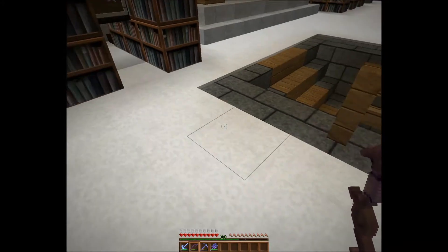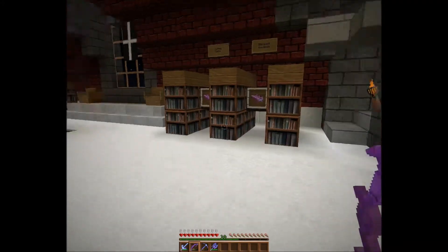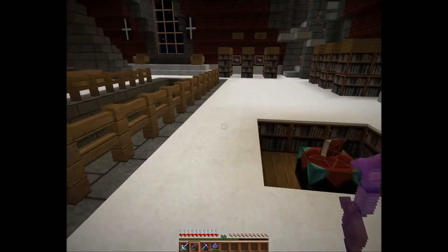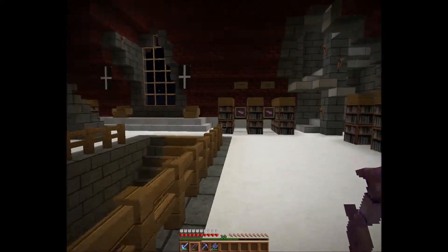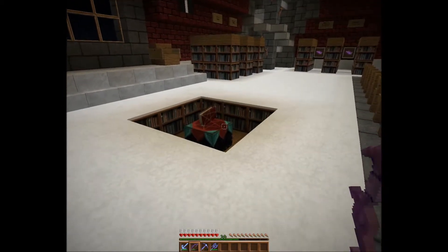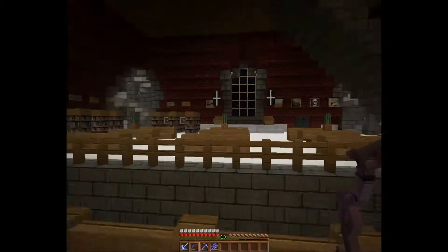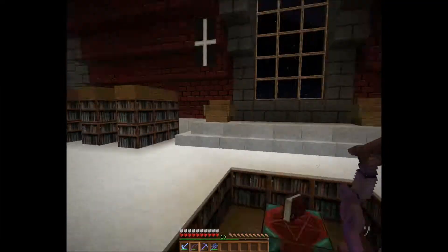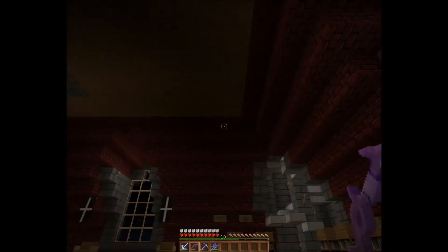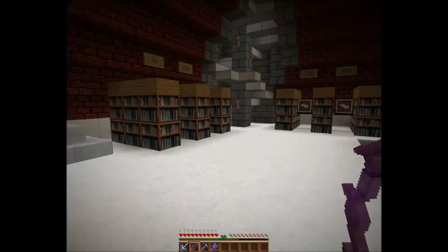I can get levels upon levels. So to use them up, when I've been farming gold I've been enchanting books. I thought where better to keep my enchanted books — because there are quite a few different ones — than a library. It doesn't look that full yet, but I'm thinking about putting bookshelves up in the ceiling and lighting them up to make a sort of ladder effect. That'll come another time.